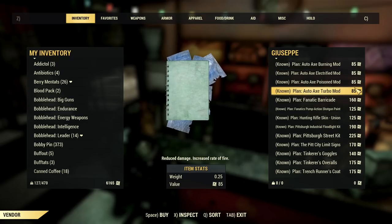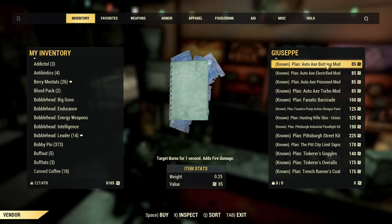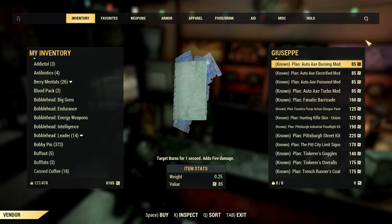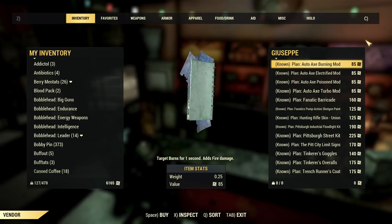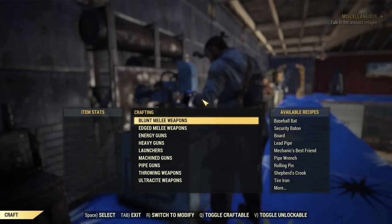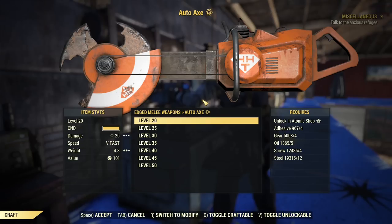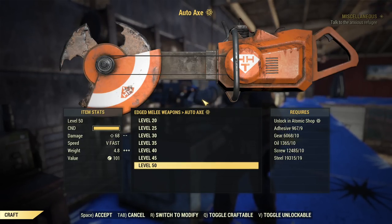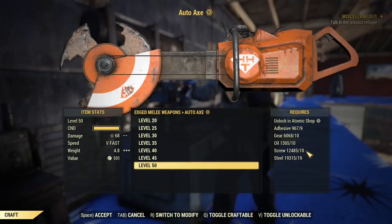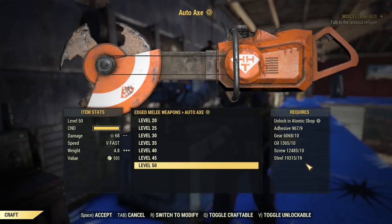Same as all the modifications — each one costs 85 stamps. Those are Turbo Mode, Poison Mode, Electrified Mode, and Burning Mode. Now I will show you all those mods and the cost of crafting the weapon itself, and talk about which mods are the best and for what. You will find this weapon under Edge, Melee Weapons, and it's the first one on top. You can start crafting at level 20 and it maxes out at level 50. It will cost you adhesive, gear, oil, screw, and steel — rather standard cost compared to other weapons.